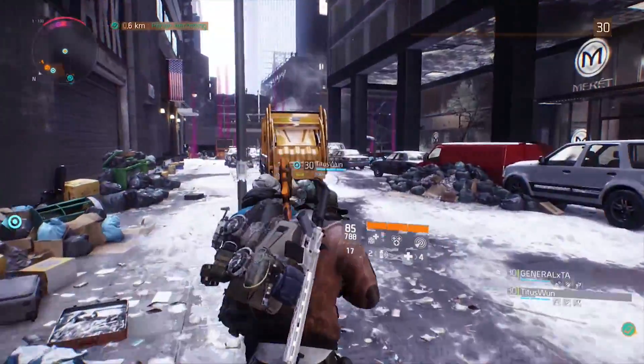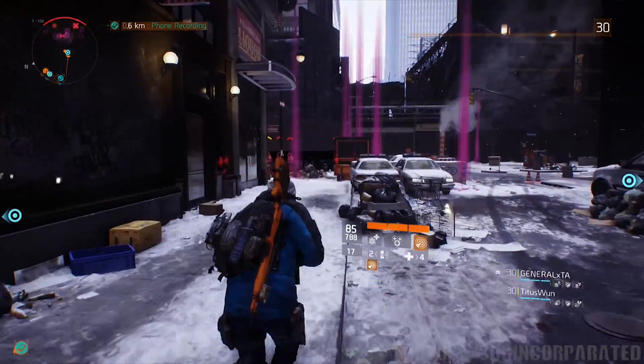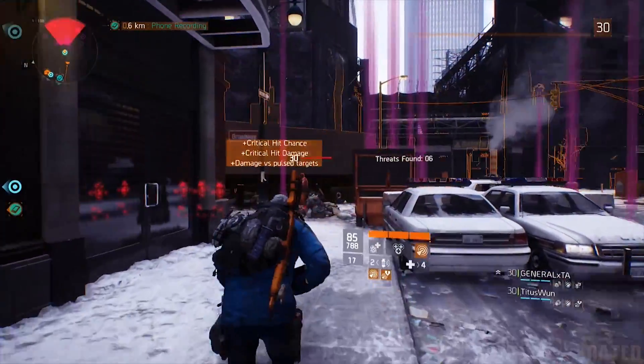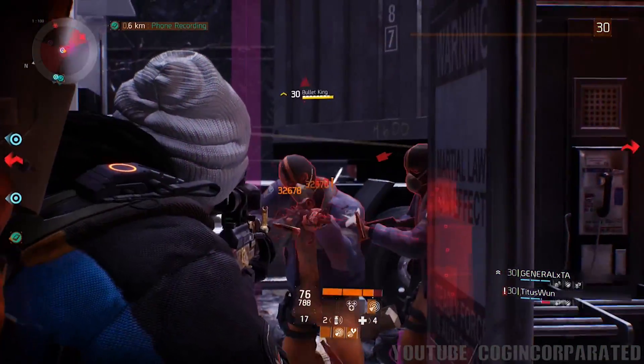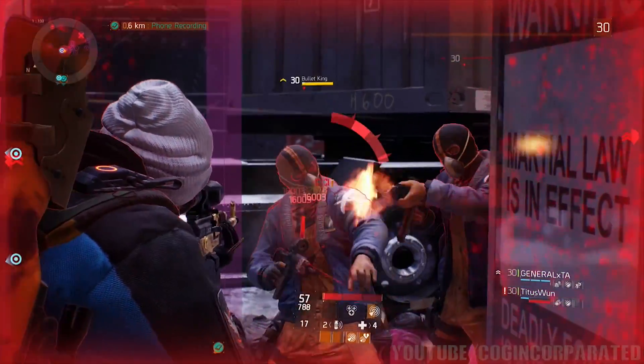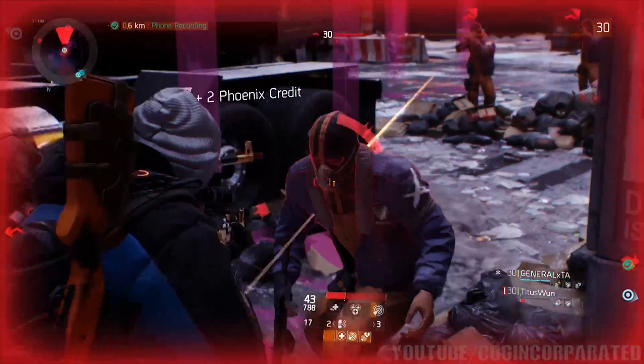Head to the left, go forward, and activate the pulse ability again. As you can see, the arrows appeared above the targets — this will show you exactly which one is the named enemy you've got to kill, which is him right there. Once you kill him, go ahead and pick up your Phoenix credits. We got two Phoenix credits right there.